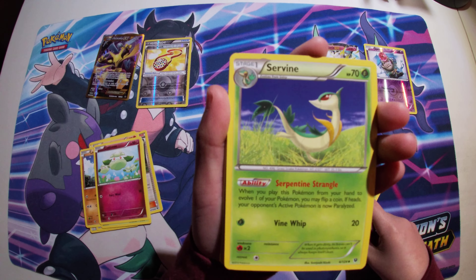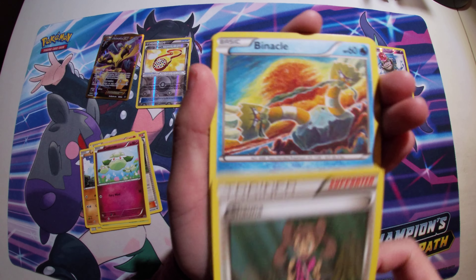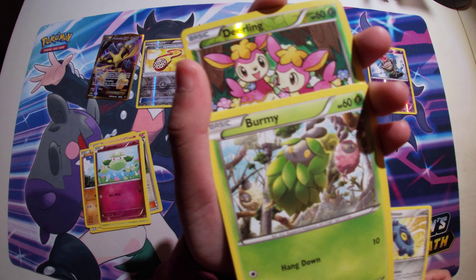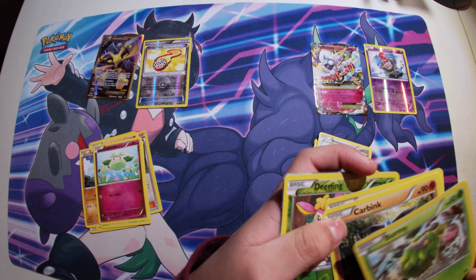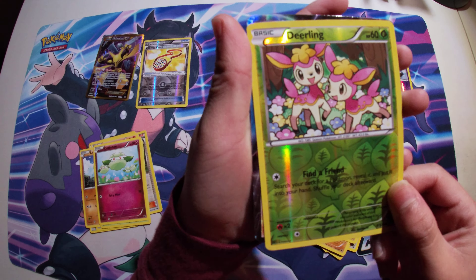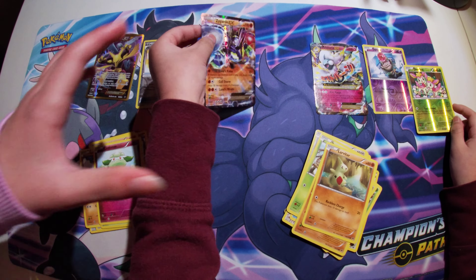Wormdram. Spurvy. Shanna. Barnacles. Bronzor. You skipped all the way — Burnry. And a Carbink. And a Lavitar. And a Deerling Reverse Hollow. And an Azar Guard EX.